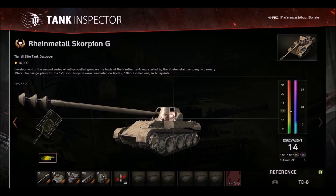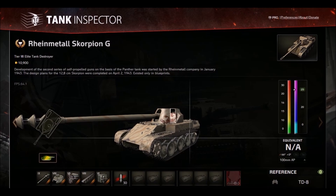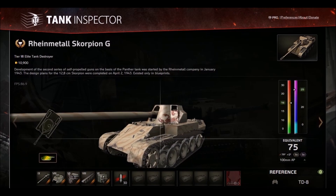As for the Rheinmetall Scorpion G, mod the skin if you're going to buy one. It's a decent buy, in my eyes. If you know how to play the Grille 15 — if you know how to play large, gigantic but fast tank destroyers — it's a decent buy based on the penetration, the alpha, and the DPM is not that bad. And it's a premium tank, so it makes credits and free XP. If you're going to buy this vehicle, mod the skin, because the lobsters — it's just too funny.